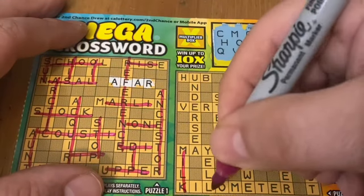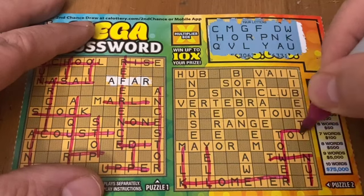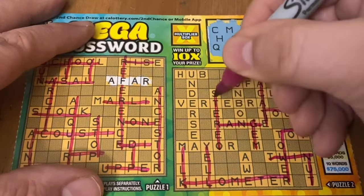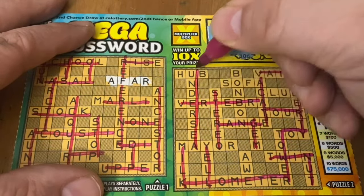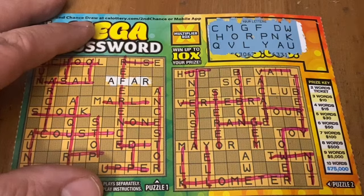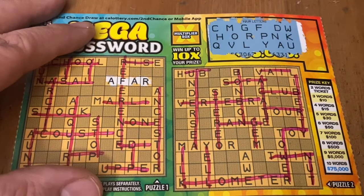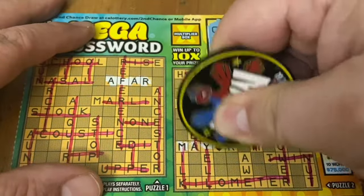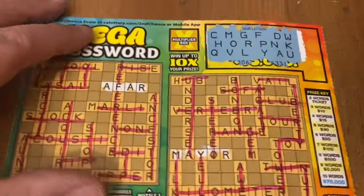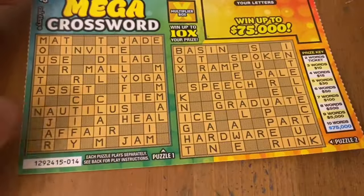No I, no E, and we don't have an R or a T. How about hub? H, U — no B. Sofa — no S. Club — no B. Mayor: M-A-Y-O-R — and I don't have an I. So nothing on ticket number 13, 1X. If I missed something I'll reveal at the end, but I sure didn't see one.